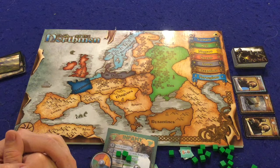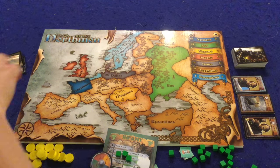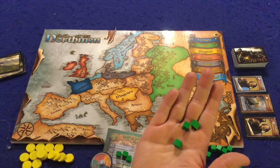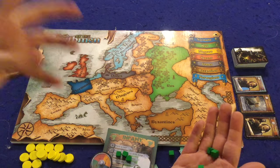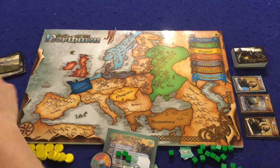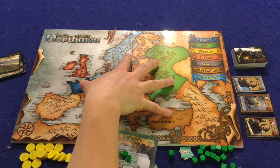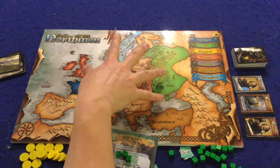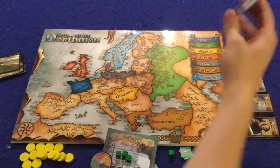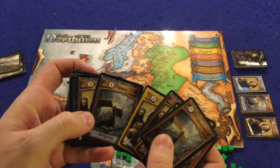Component-wise, we have plunder tokens — those are the victory points — and influence tokens, which are the heart of the game. These are how you mark your influence in various territories. On the map there are seven colored areas: Saxons, Normans, Danes, Magyars, Rus, and others — these are the most important ones. You place your tokens in those areas as you go through the game by playing influence cards, which come in the various different colors.